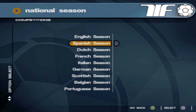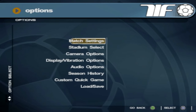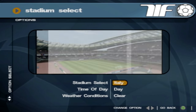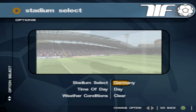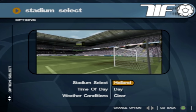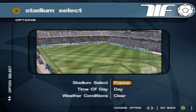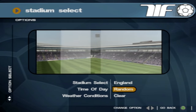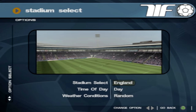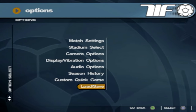So it's like career mode, but you just play the matches. Options - you've got match settings, stadium select. So we've got England, Spain, Italy, Germany, USA, Brazil, Holland, and Random. Not many stadiums there, and they don't actually have a name - they're just based on the country. Time of day you can do day and night. Weather conditions - clear, overcast, rain, snow. Not bad, bit of options here. The rest is just camera settings and audio options.